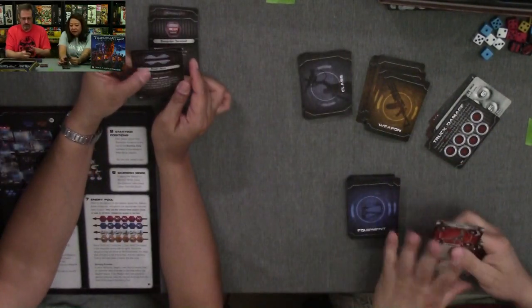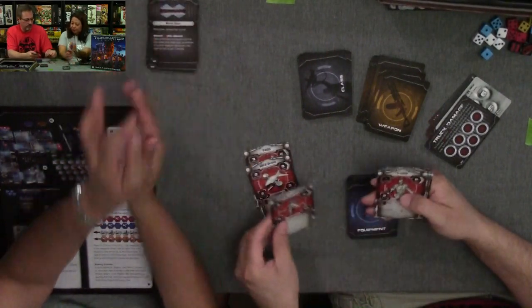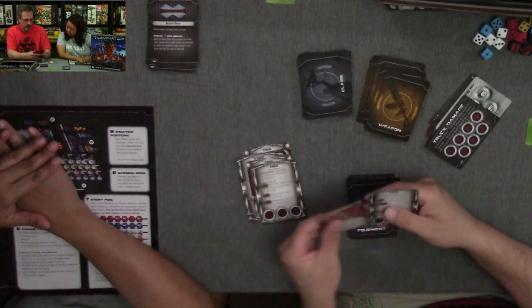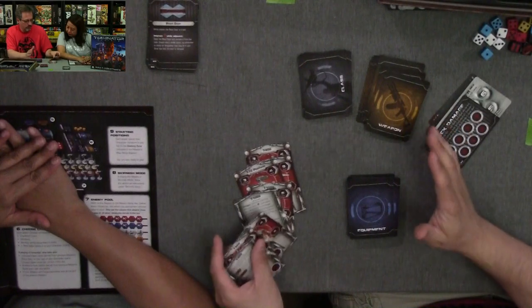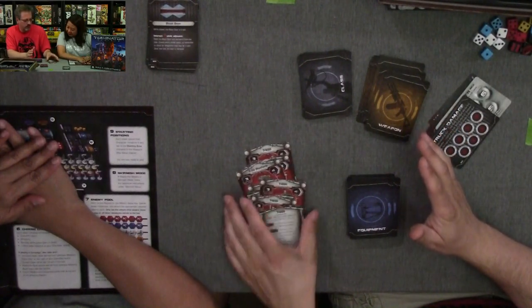We have our enemy cards: we have the T-800, we have the drone, and we have the weapons platform and the T-1000. So basically what you get are the platform, the drone, the T-800, and the T-1000.